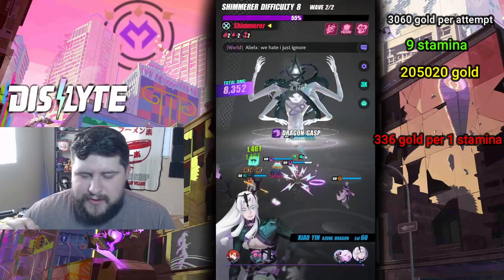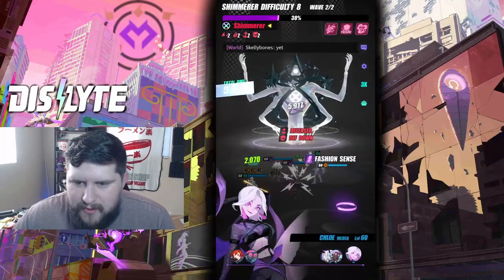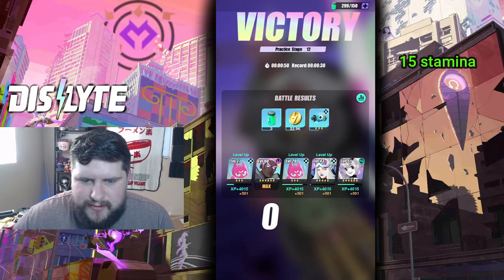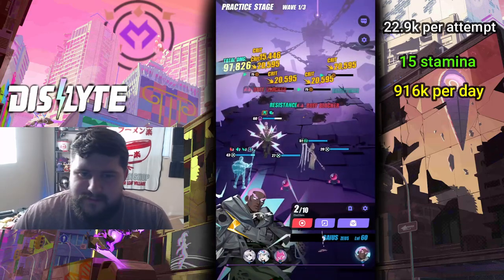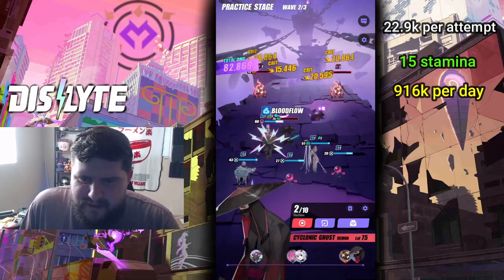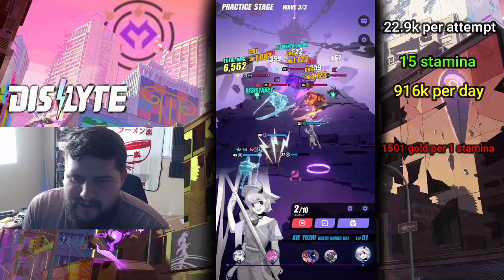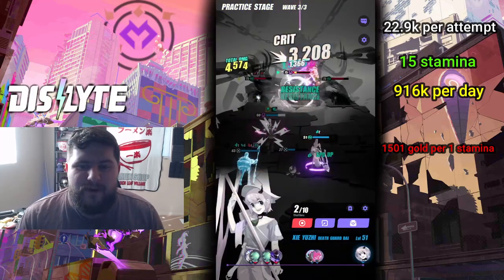Going on to the next one, we're going to look at story mode. Story mode uses 15 stamina per attempt and at the highest mode — level 12 Purgatory — you're going to be getting 22,900 gold per attempt. All day that'll get you 916,000 gold, and that is 1,501 gold per stamina. Because it's such a high stamina cost at 15 — the highest in the game by far — yes it gets you the most XP, but if you're going for gold there are better ways to do it.